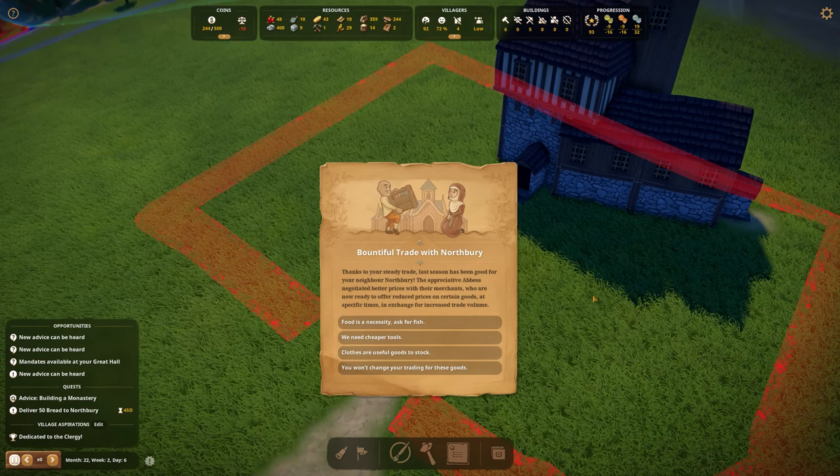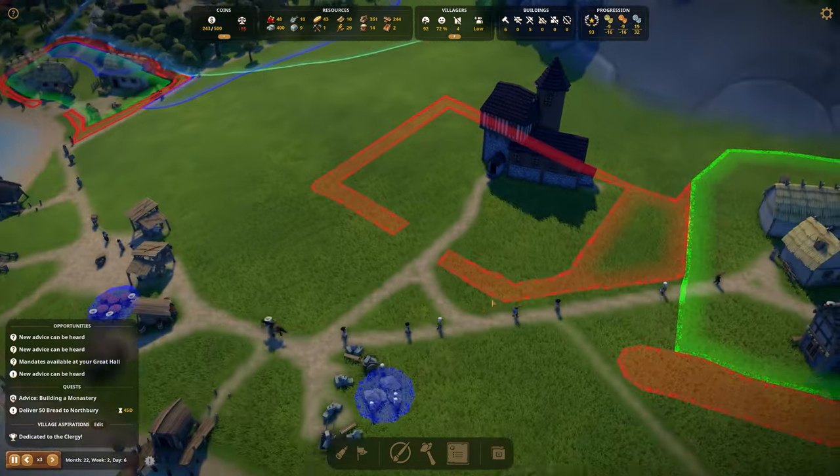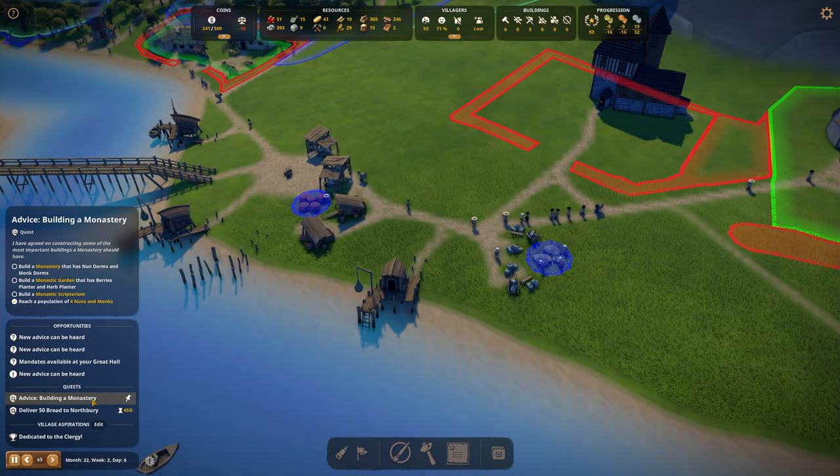Oh, a courier! A bountiful trade with Northbury — last season was good for them. They want to negotiate better prices at certain times in exchange for increased trade volume. I want cheaper tools. In exchange, Northbury pledges to reduce tool prices if we trade 500 worth of resources over 28 days — but 5,500 total is too much. We're not going to do that.